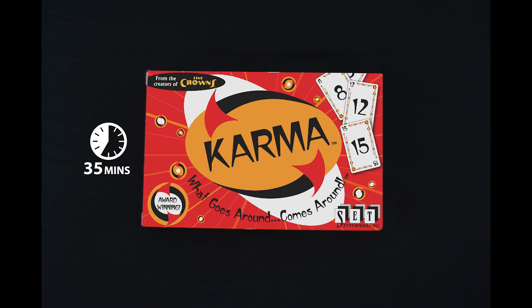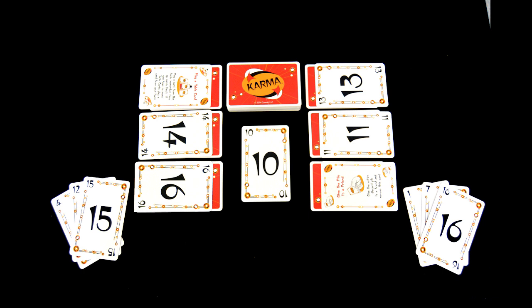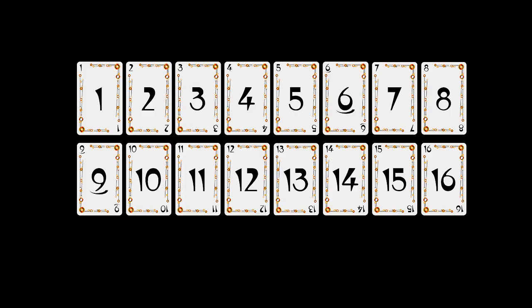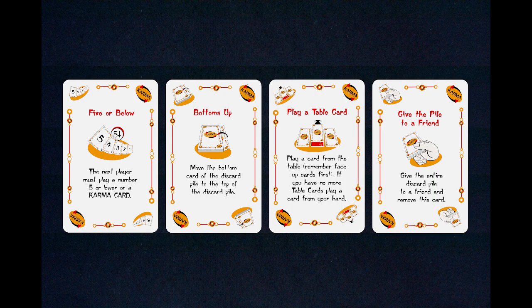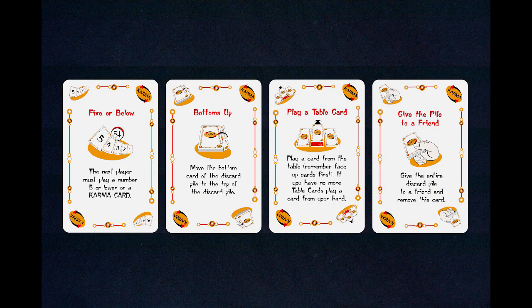Karma can be played in 35 minutes and is for 2-6 players, or 12 players if you combine two games. The goal of Karma is to get rid of all of your cards. The last player with cards loses and all other players win. The deck consists of number cards 1-16 and Karma cards. There are 3 of each individual card. Karma cards are like wild cards and can be played at any time.